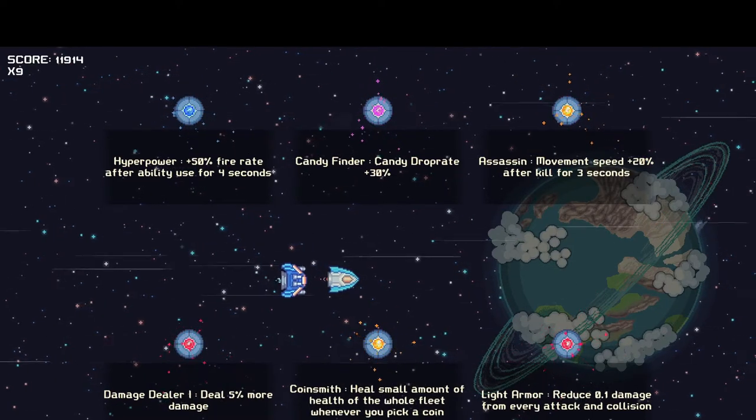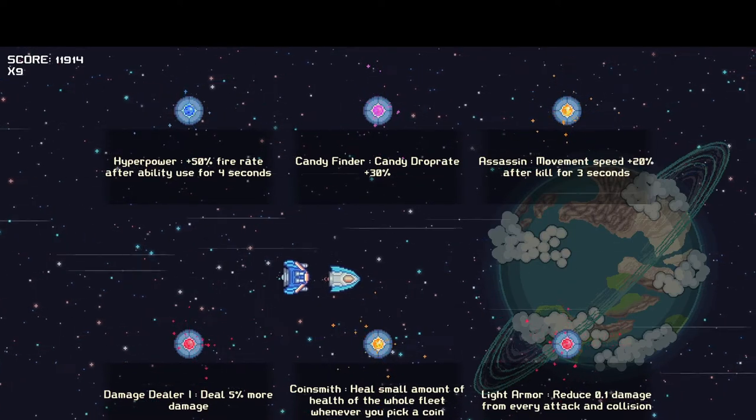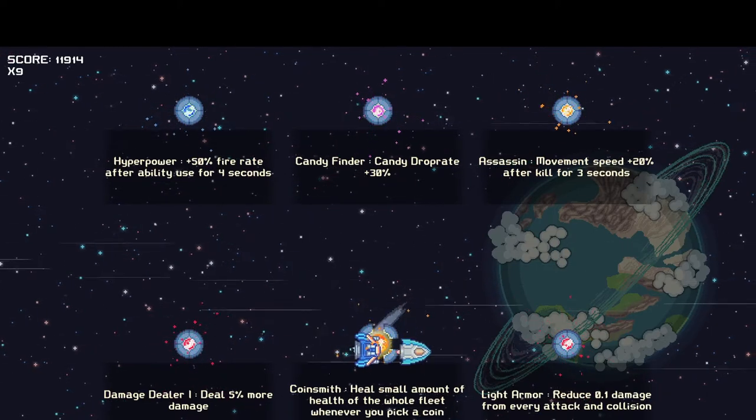Light armor, assassin, candy finder, coinsmith. Heal a small amount of the whole - ooh. Coinsmith is good. I'm going to go with this one.